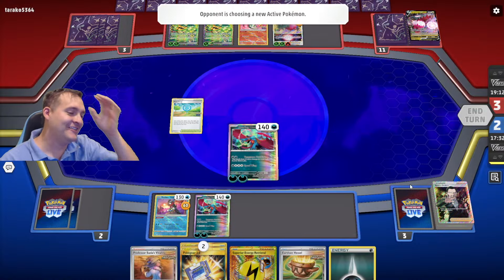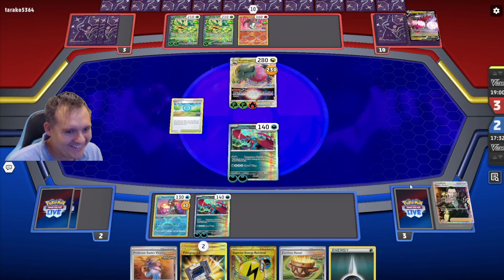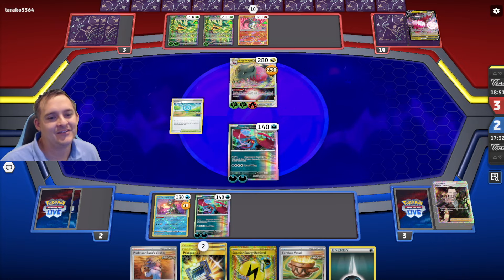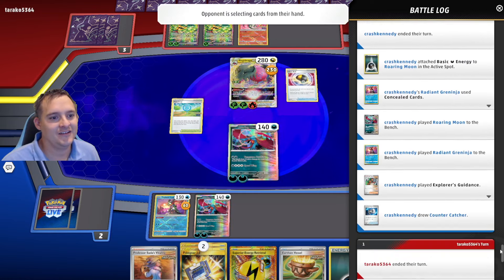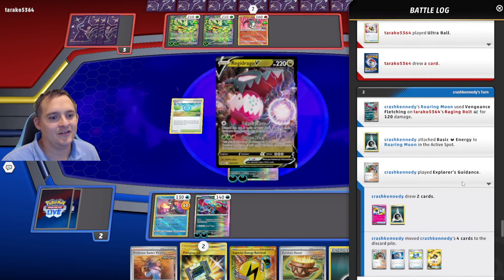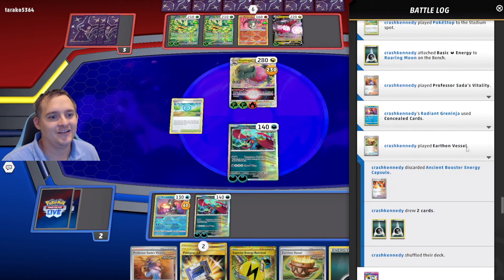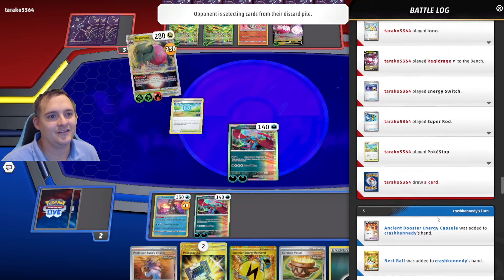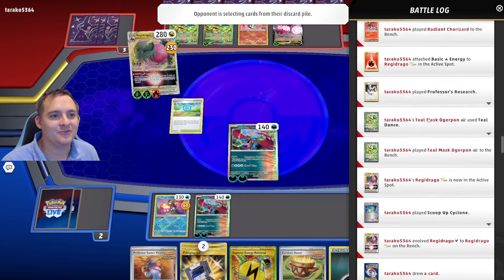This matchup is winnable. Had I known what I was doing I may have kept the Counter Catchers. I think I got rid of them with my Explorer's Guidances. I think I did three Explorer's Guidance this match. Let me think about where my second Counter Catcher went.